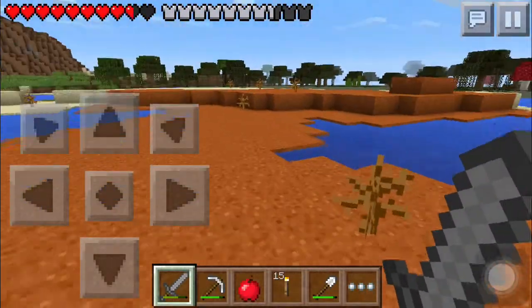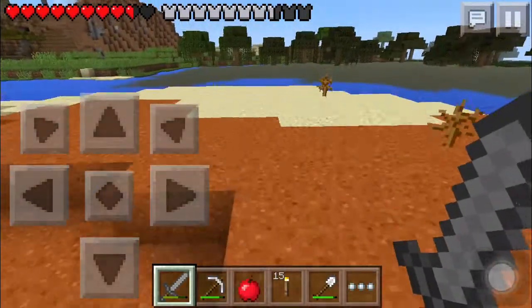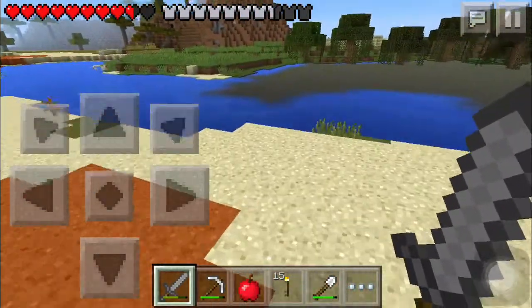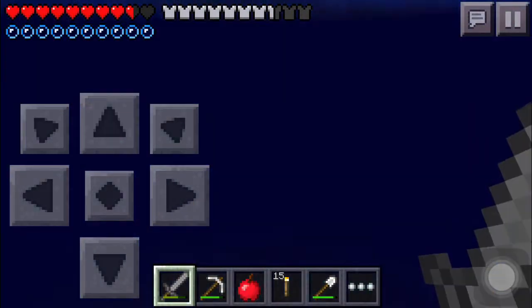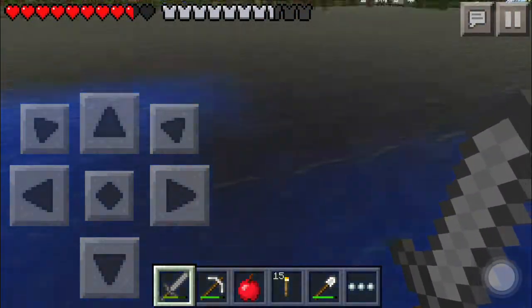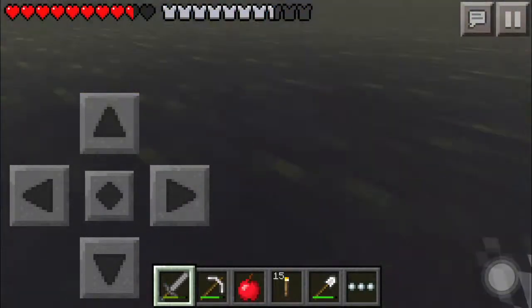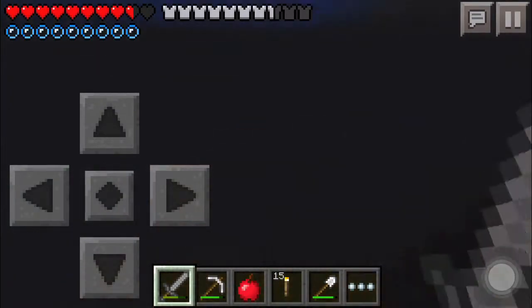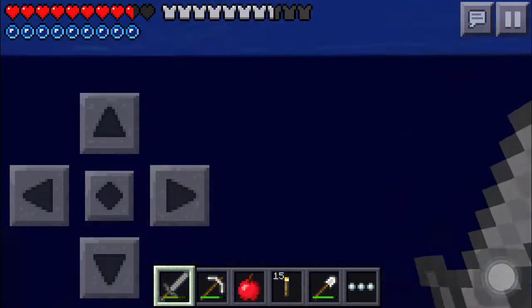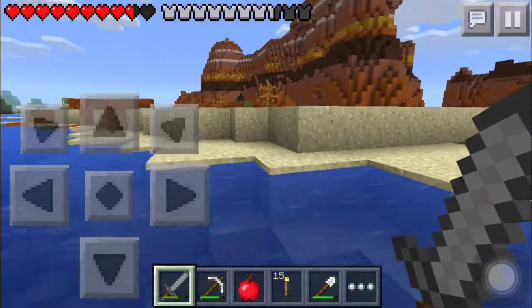I'll show you guys the swamp first — you probably know this, but it's gotten a new color scheme. Look at that — we have nice blue water here, and then we swim into the dark ugly murky stuff. Look at it — it's all dark in the swamp area but if you go into the open water it's all blue. I think that's really cool because it makes the swamps look nastier.